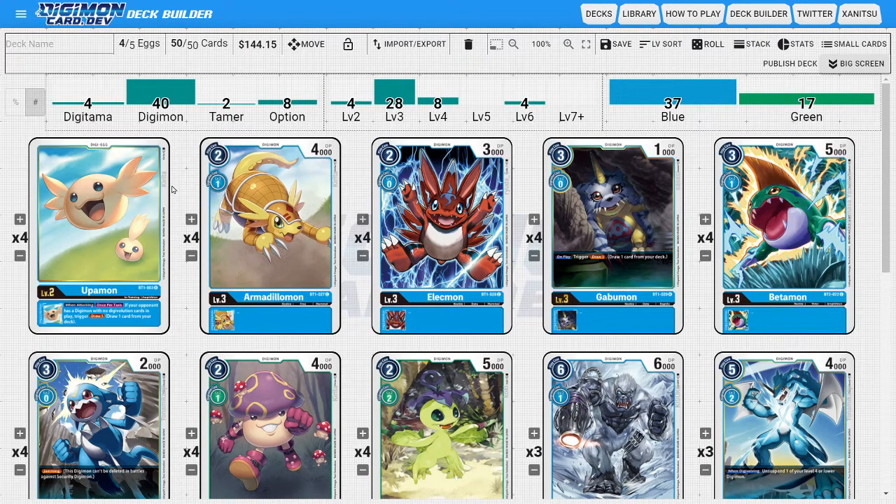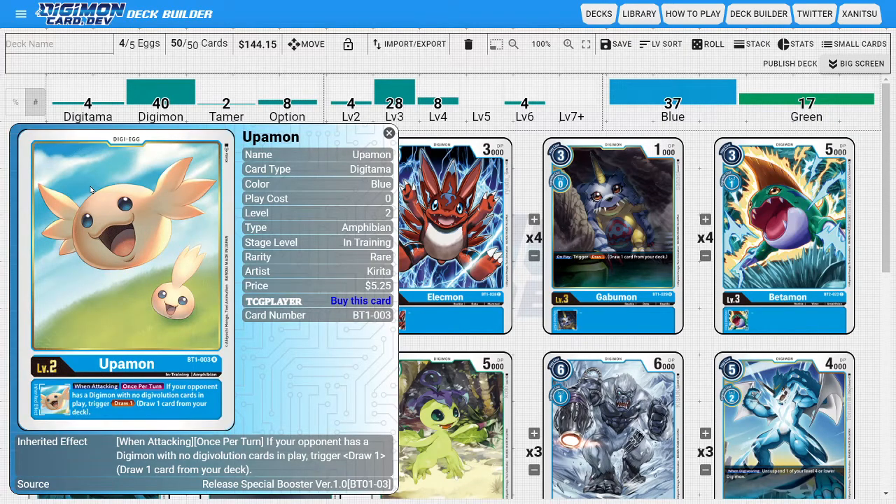With all that said, going over the deck starting with the Digitama — I'm going to be running four copies of Upamon, because Upamon is really the only Digitama we need since he allows us to draw cards.